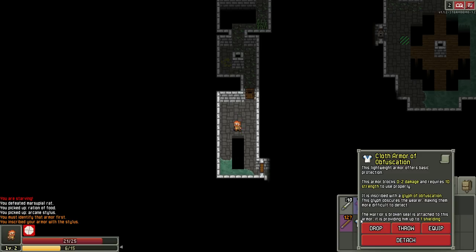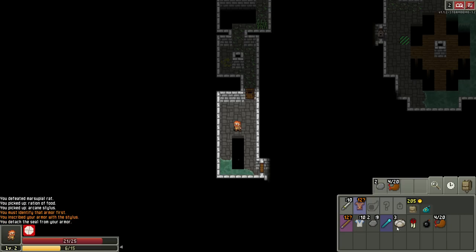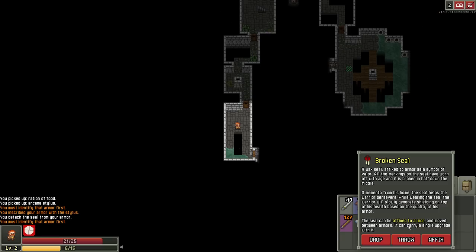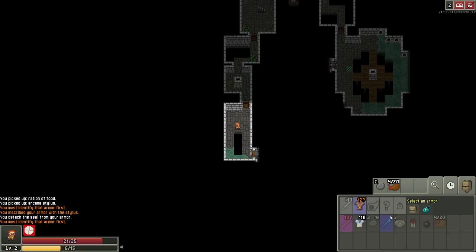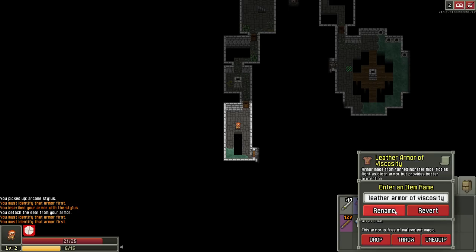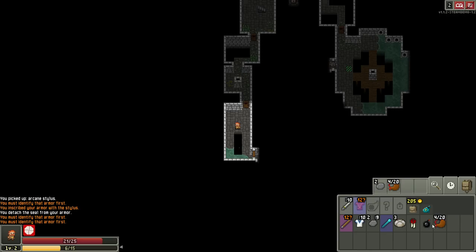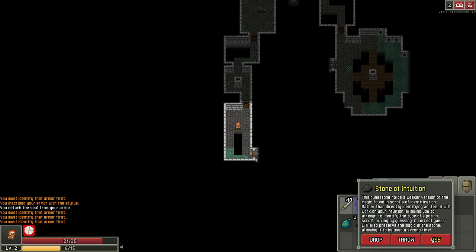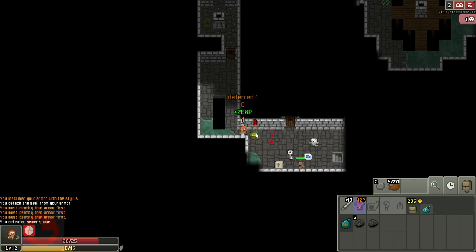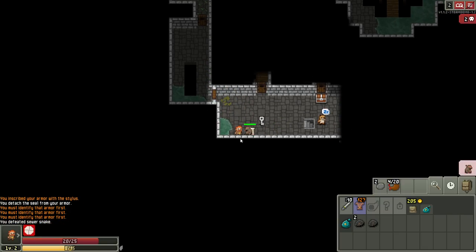Oh, we already have one on that, though. Obfuscation. The warrior seal is attached to this — how do I detach it? So if I detach it like this... is this the warrior seal and I can put it on here? I can't though. Why can't I? It's because it already has something on it. I have to identify it first — it says so in the bottom left. Do I have anything that I can identify it with? Nope. We either need to get an item to identify it, or maybe there's a chance we can slowly identify it over time. There's a ghost I do not want to deal with.